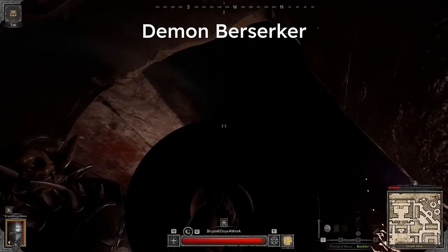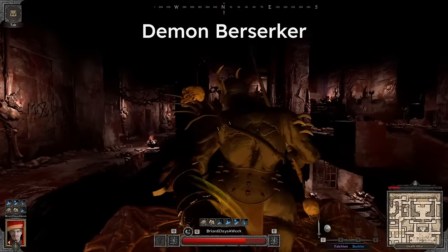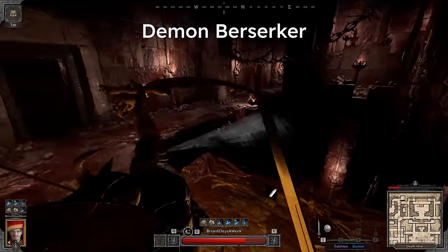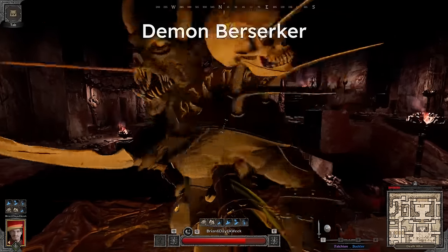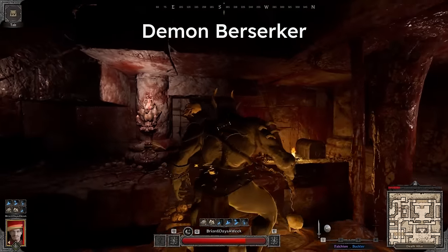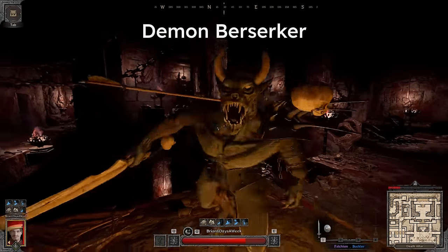That's why I prefer this newer method of just circling the demon berserker counterclockwise. With this method you simply jump the counterclockwise swing and duck the clockwise one. You can do this while continuously attacking as well, which makes solo clearing these berserkers pretty quick as long as you react fast enough.